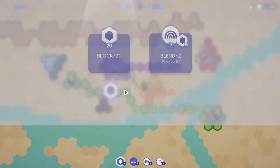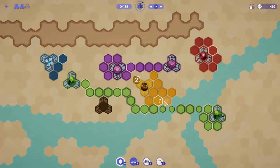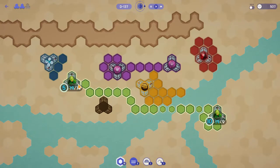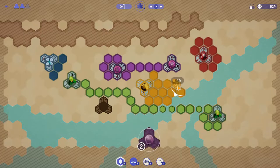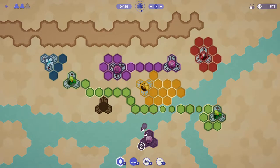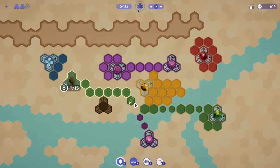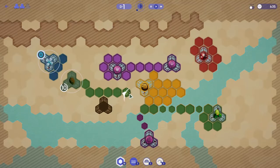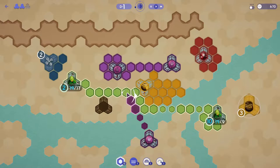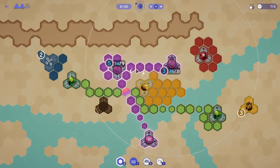We're going to take more blocks and surround this base. The yellow one needs more stuff — it's very needy. Now we've got a purple down here, which is clearly not great because we can't connect it well to the other purple. So we're going to do a fun thing: connect these greens this way, continue upwards, and then make this particular hex multi-color so we can move through and continue connecting both of them.